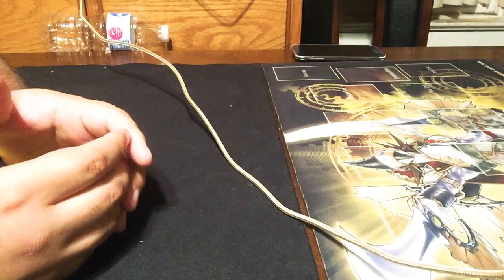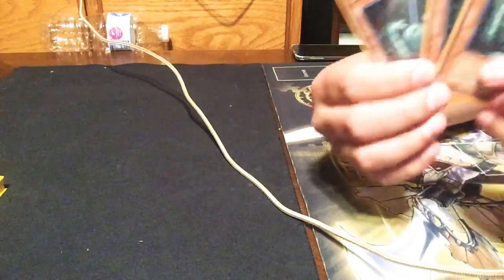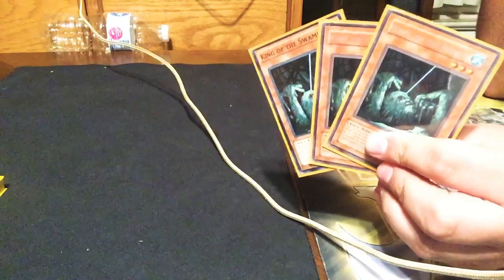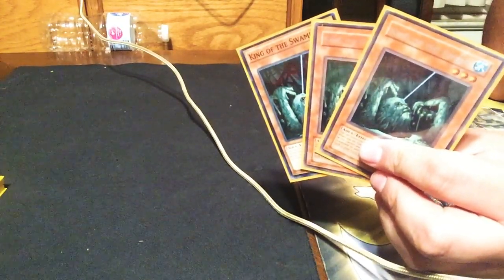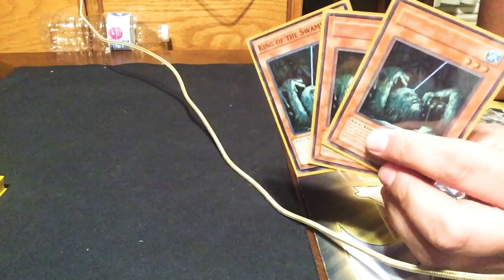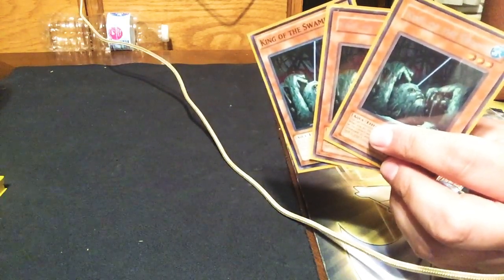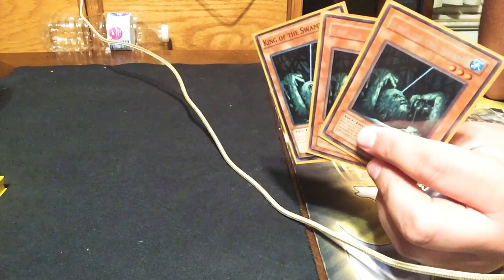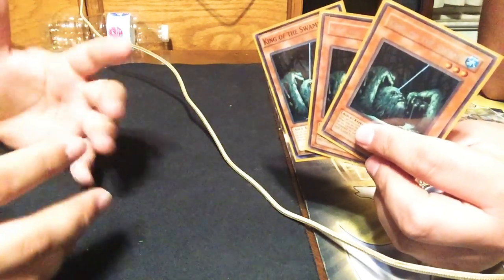And that was the lineup of the Prank Kids. Up next are the support cards. We have three King of the Swamp — a lot of people choose not to play King of the Swamp. There's a Thunder Dragon variant of this deck called Prank Kid Thunder. This deck is going to rely heavily on fusion summoning in its own right, using King of the Swamp and defending itself with hand traps.